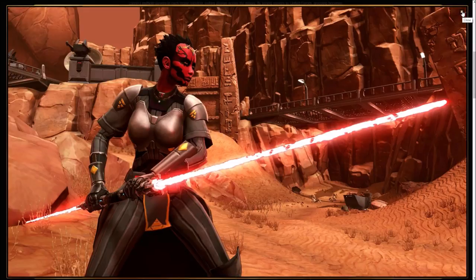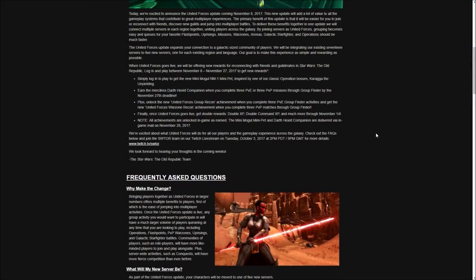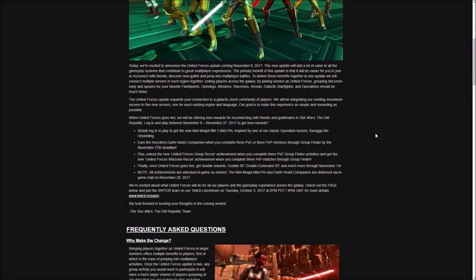So it's very easy to do, takes very little time, and you're going to get the Darth Hexid companion — a Dark versus Light companion that wasn't given to us last summer because Master Rhaenos won. They'll also give a few achievements like the United Forces Group Recon or United Forces War Zone Recon. And when United Forces goes live, you'll have one week of double XP, double CXP, double valor, and all that other good stuff.